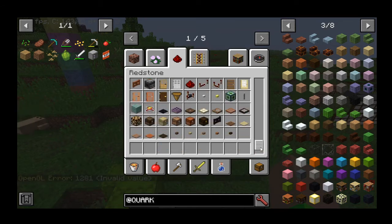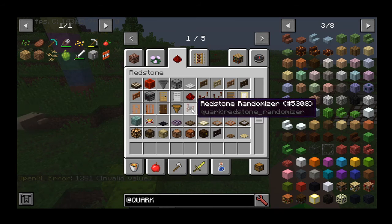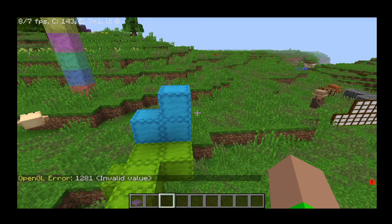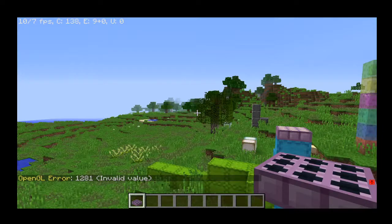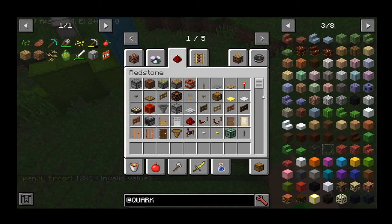Let's go into redstone. With all these mods there's an infinite number of things to do with redstone. We've got the redstone randomizer, a redstone inductor — no idea what that does — and a weather sensor. No more boring old daylight sensors; we can now tell what the weather's going to be, not just the time of day.